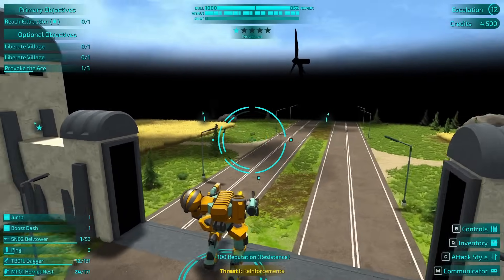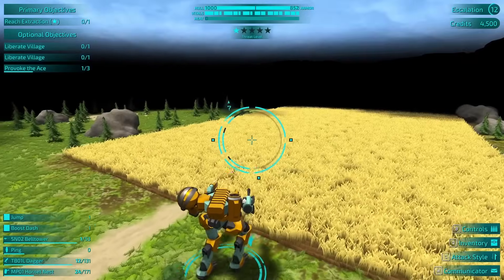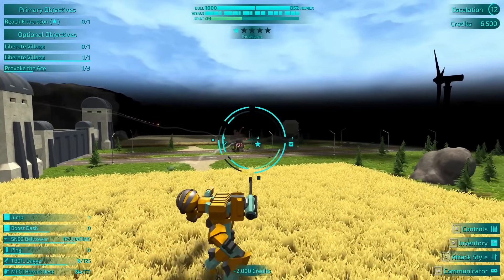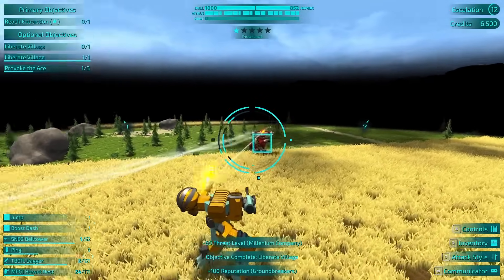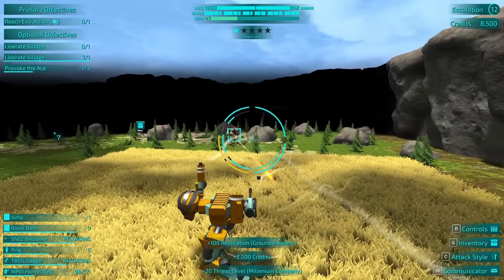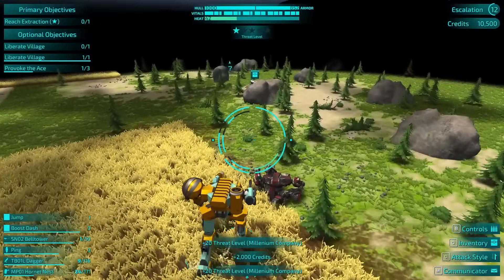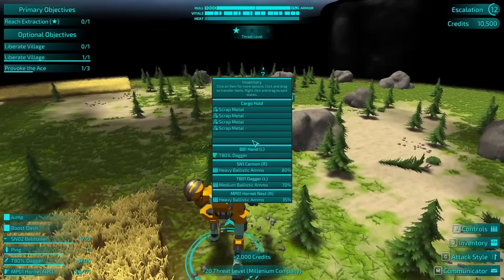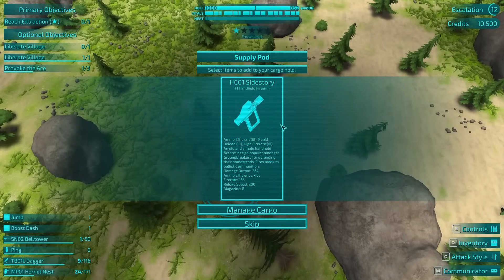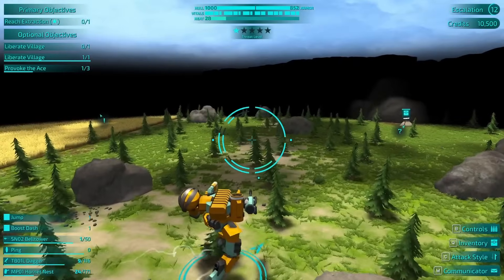Hornet's Nest. There's a side button on my mouse. Okay, that was not the ace. We picked up a bunch of scrap metal from them too, which is kind of nice. Handheld firearm — grab the slug. Might as well grab both. And provoke the ace — so I guess we just have to do three of these or something.